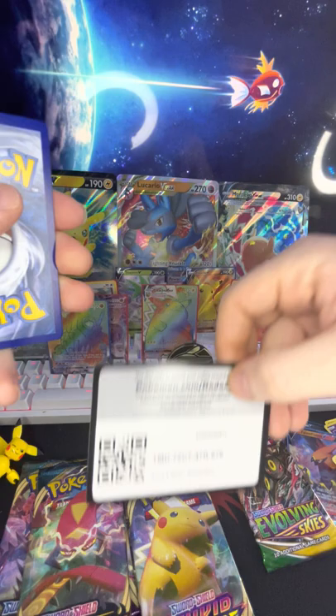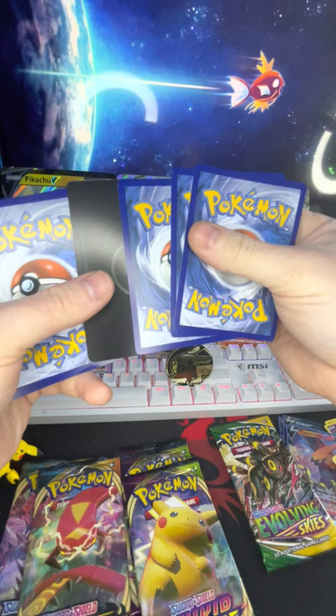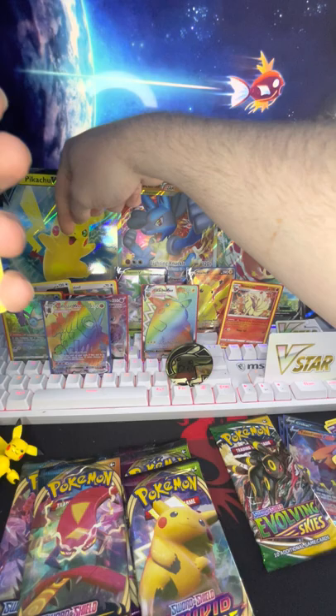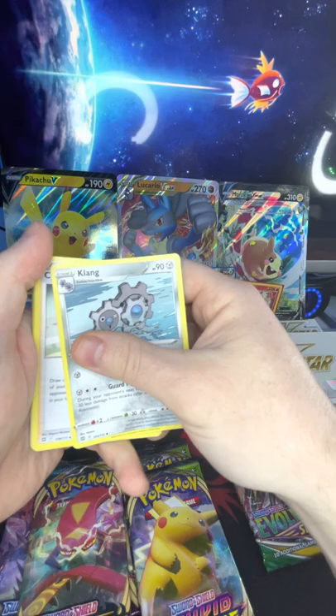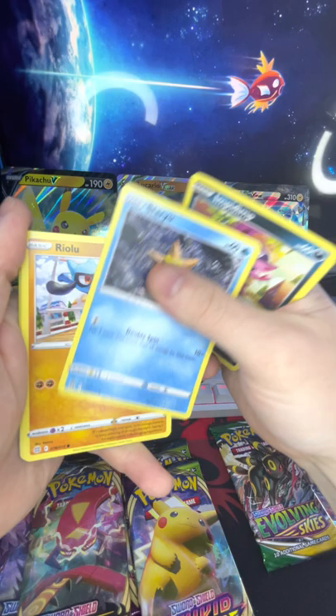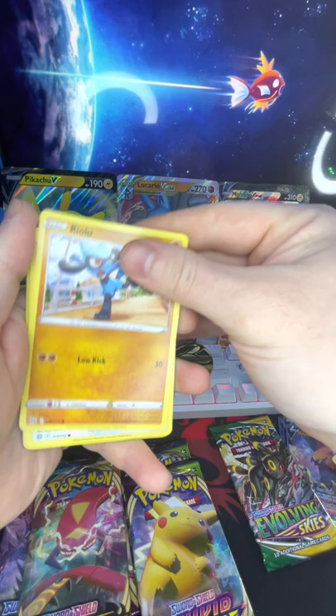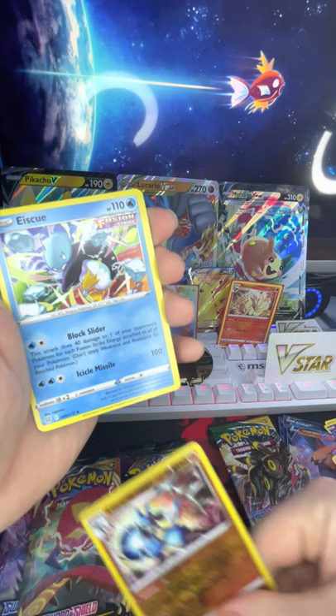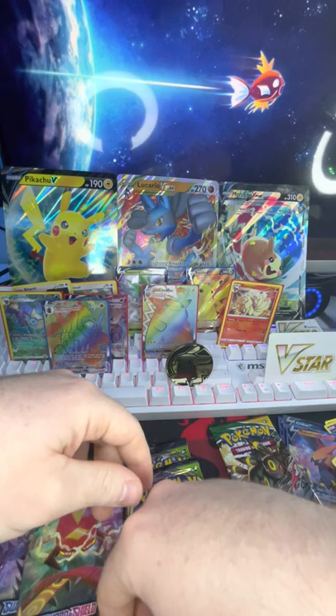Another code — got it. Oh, it's another one of those V star cards — that's sweet, I got one already right over here. So we got the Klang, Cynthia's Ambition, Torkoal, Impa — oh, I just exposed a bunch of them — Staryu, Riolu, Starling, Miltank, reverse holo Lucario, and an Escue. Nice.